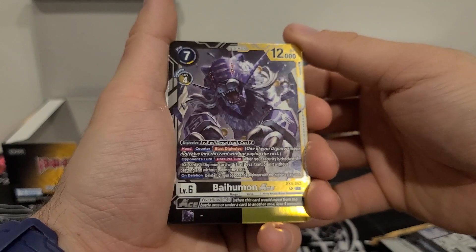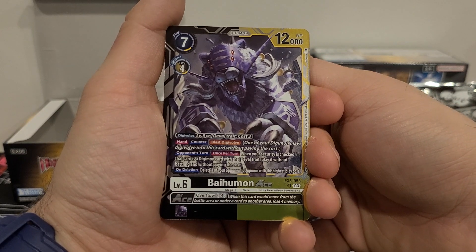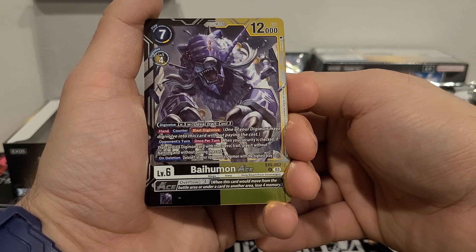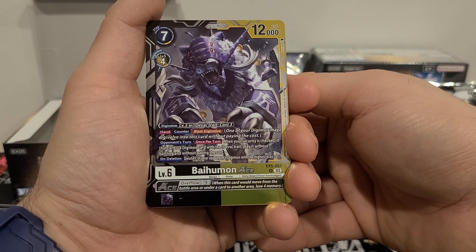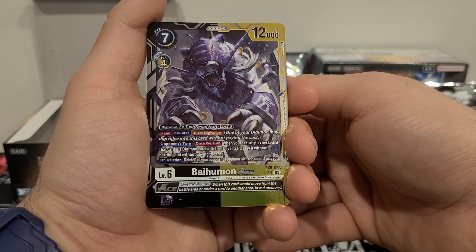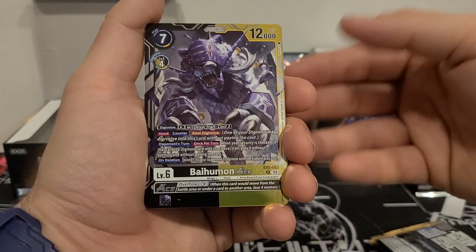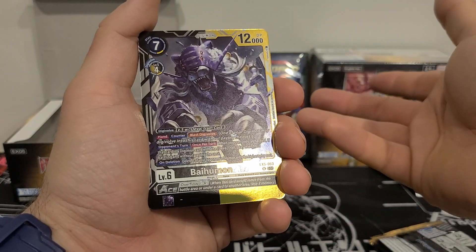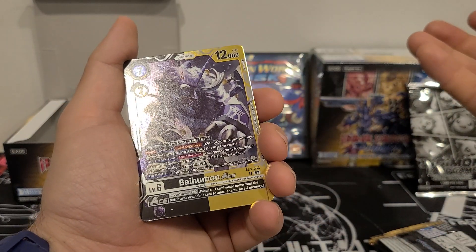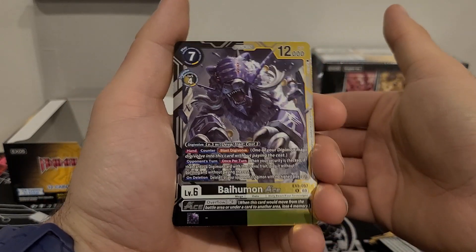7 play cost, 4 Digivolution cost, 12,000 DP. Digivolves from yellow or black — dual color black-yellow. Digivolve from level 5 with Deva trait for 3. Hand counterblast Digivolution. Opponent's turn, once per turn: when your security is checked, if that card is a Digimon with the Deva trait, play it without battling and without paying the cost. On deletion, delete one of your opponent's Digimon with the highest cost — overflow minus 4. It looks like they all have that on-deletion effect, which is great. I like that because I'm worried these guys won't stay out very long, but the fact that they're getting rid of some opponent stuff could make them second-guess that.